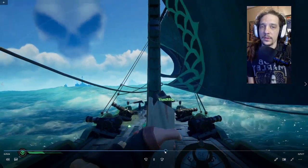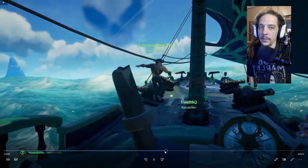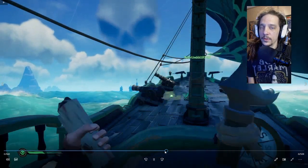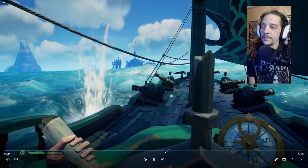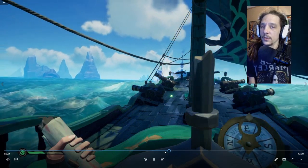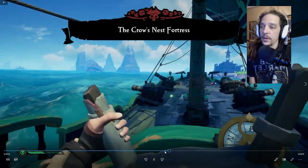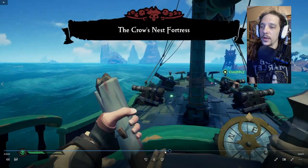After we sank the brig, we noticed that a sloop ran to Reaper's Hideout with the Athena chest and the Reaper's chest from the Fort of the Damned. In the meantime we went back, collected the rest of the loot, put our reaper's flag up, and headed off to do this regular fort. Quick tip for when you're pulling into a fort: you're most likely going to get hit with cannonballs — don't sweat it, don't stress out about taking a couple of holes.